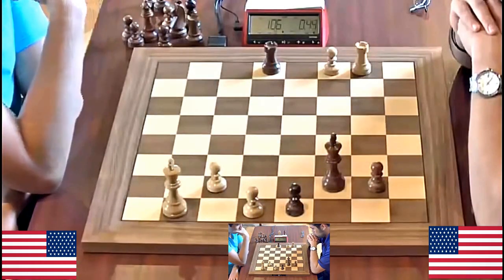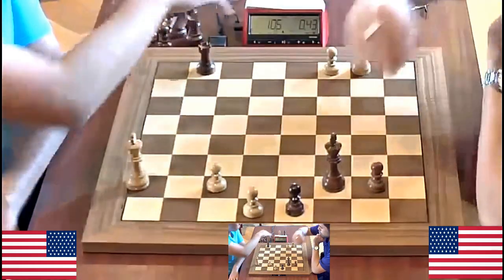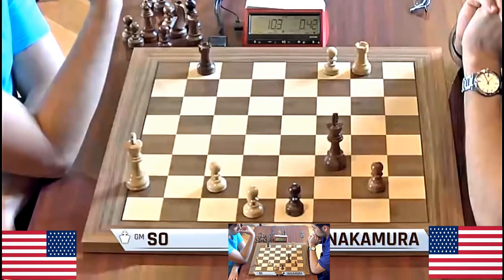Nakamura does look quite confident. He's got just a lot of checks and then just keeps hitting that g3 pawn. Continue to advance the pawn with Rook a8 and a7, because then it'll be an easy book draw. Naka looks very comfortable.